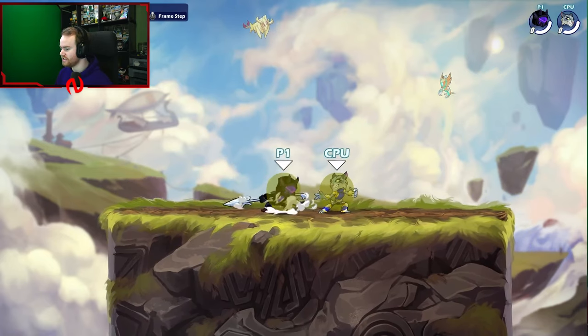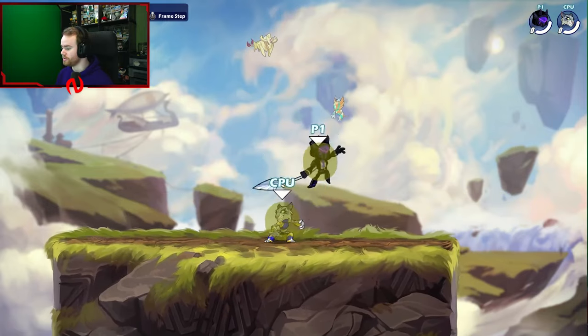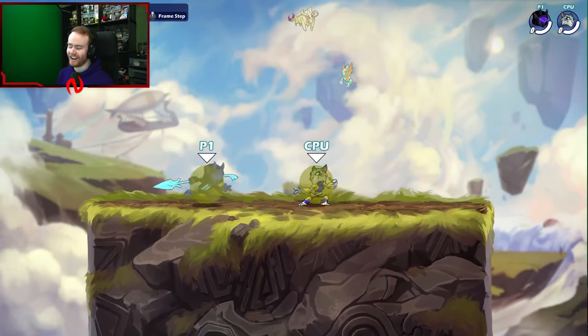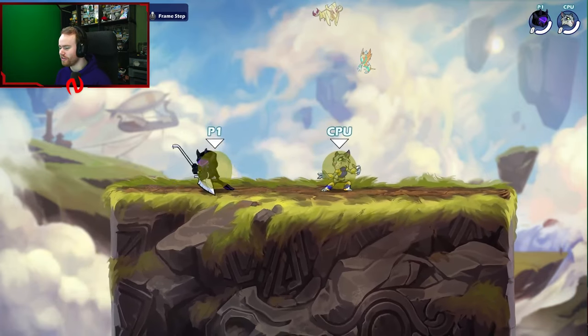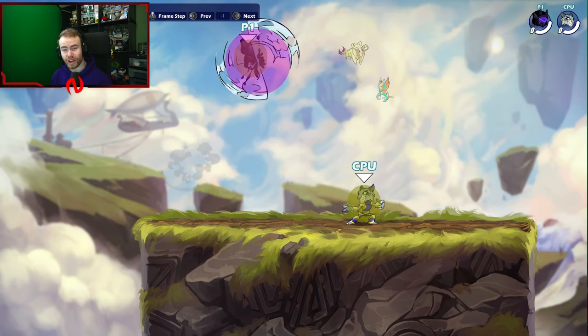Next, neutral air — this is the best move on Spear in my opinion. If you need to win neutral, you go up stacked and you neutral air. Need to follow up? You neutral air. Don't know what to do? You neutral air. It's kind of a one-tool-for-all. Look how big that hitbox is — that might be the biggest hitbox of any light attack in the game. One solid circle is pretty crazy.